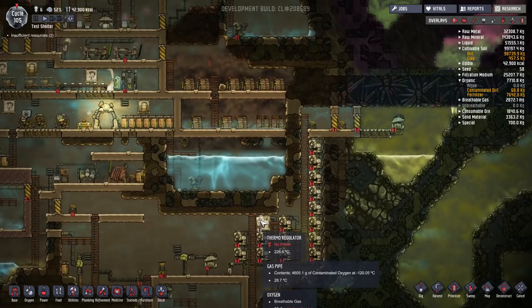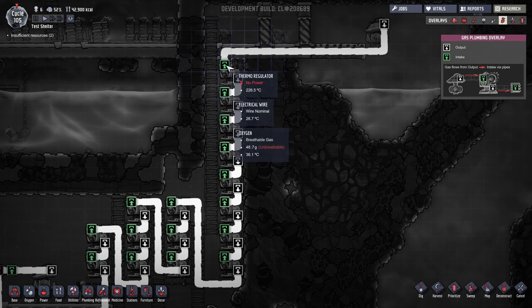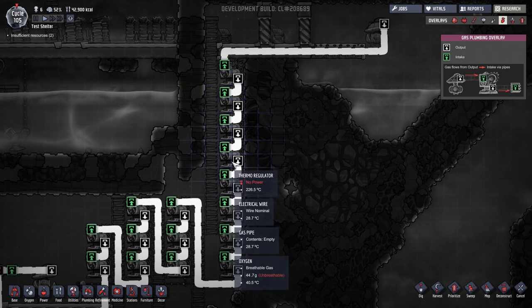Each one of these thermal regulators does tend to draw a lot of power. In here, if we look in the gas overlay, you can see I have a pipe running into the green intake port on each of the thermal regulators, coming out of the white output into the green of the next one, and so on and so forth, so that the flow just continues all the way down each one of the pumps.